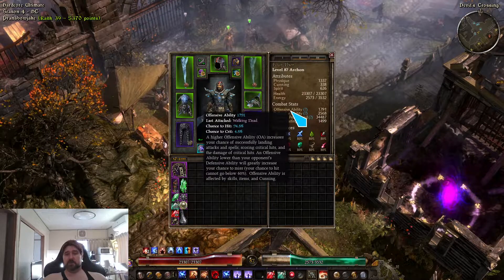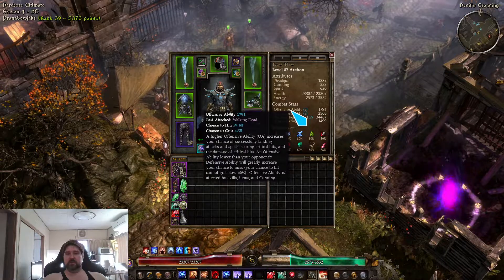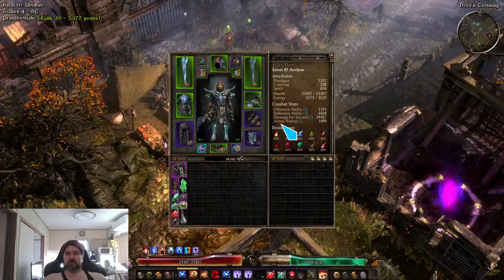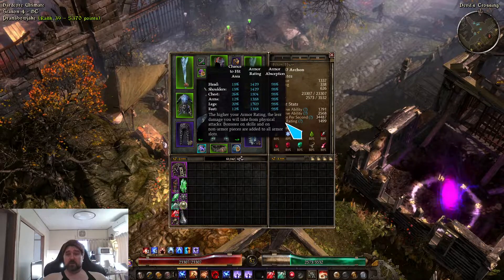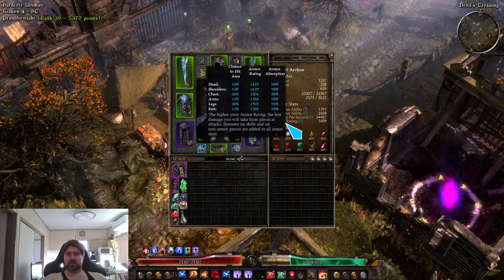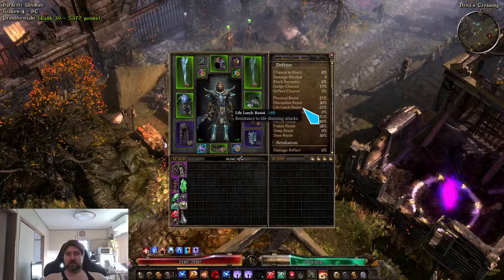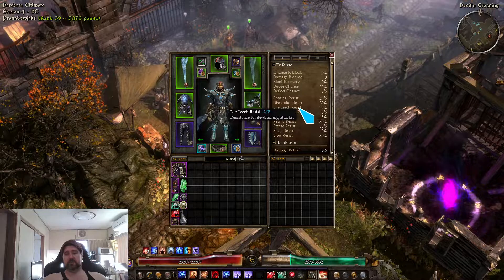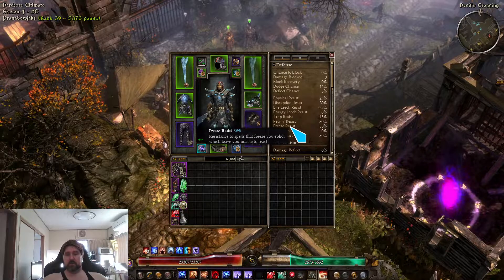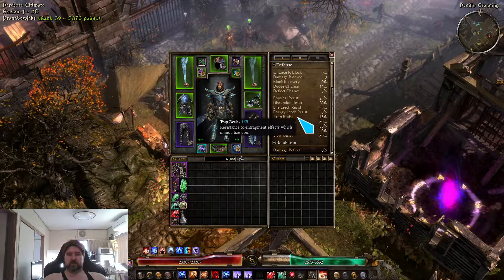We have poor offensive ability right now — we barely hit, which is unfortunate, and we need to increase that. Defensive ability is fine; we've got really high defensive ability for our level. Armor is really high with 95 percent armor absorption, which is great. We have 21 percent physical resistance, 13 percent disruption resistance, and 58 percent freeze resist — I wish we could get more of that. No sleep resist, 88 percent petrify resist, 15 percent trap resist.